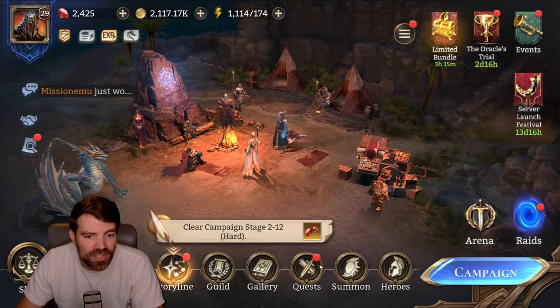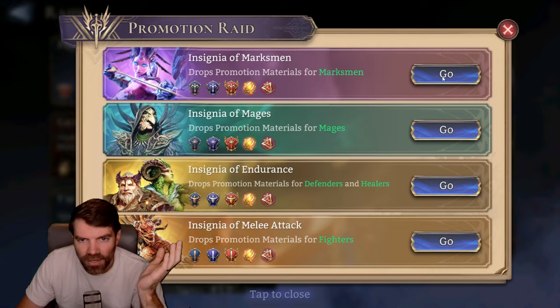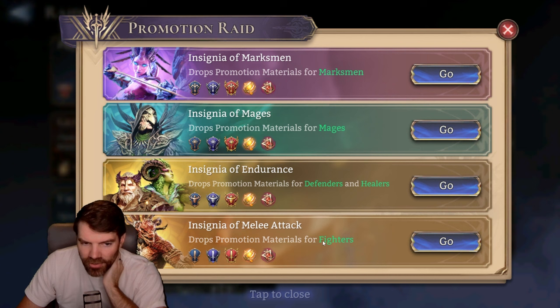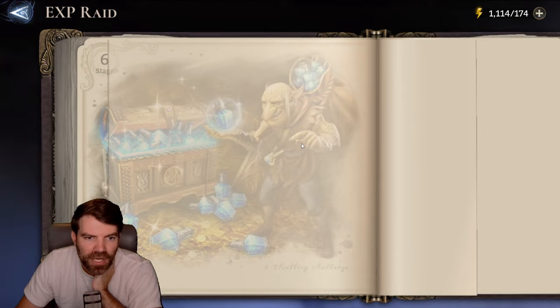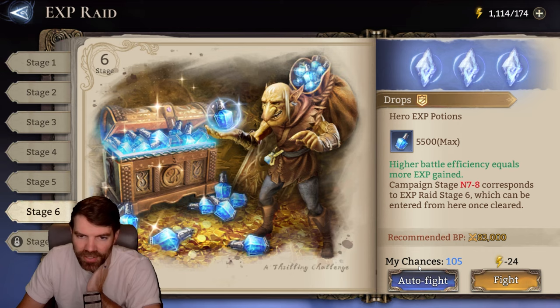Back in the raids, we got a promotion raid where you promote your heroes — it's almost like an ascension, but we also have an ascension system. This gives them purple stars and increases their attack range and does a bunch of different stuff. Each class needs drastically different teams — you got marksmen, mages, defenders and healers, and fighters which are melee. You also have an EXP raid where you do a stage you unlocked in campaign. As long as you three-star it, it saves your replay and you can just hit auto.